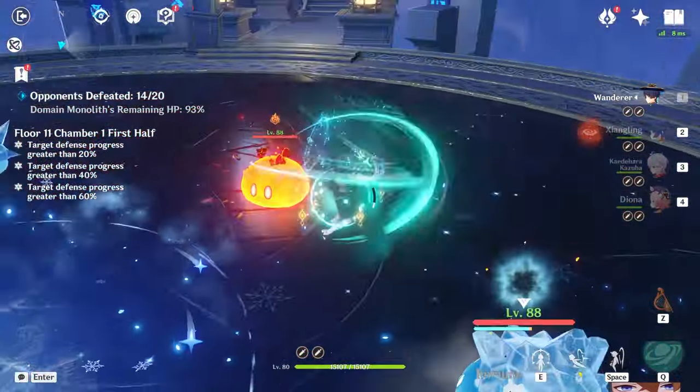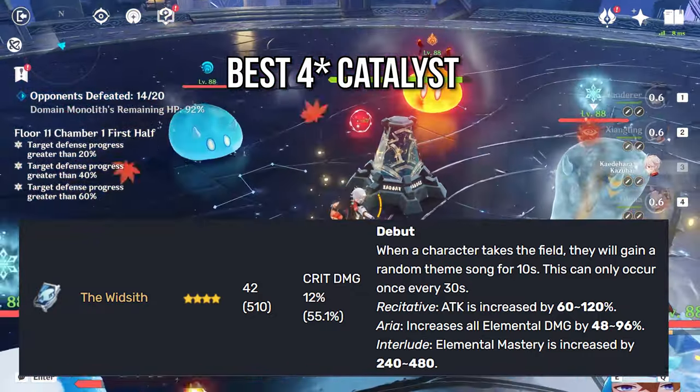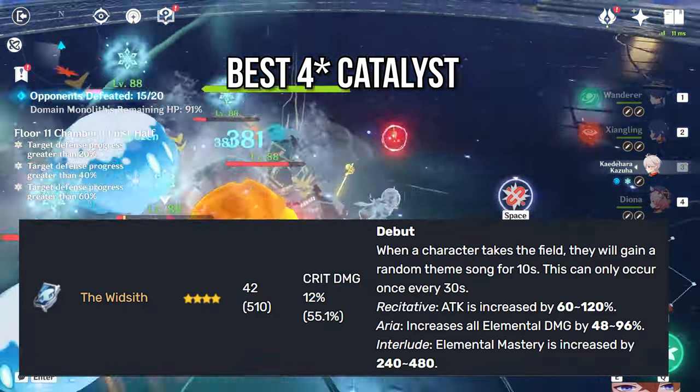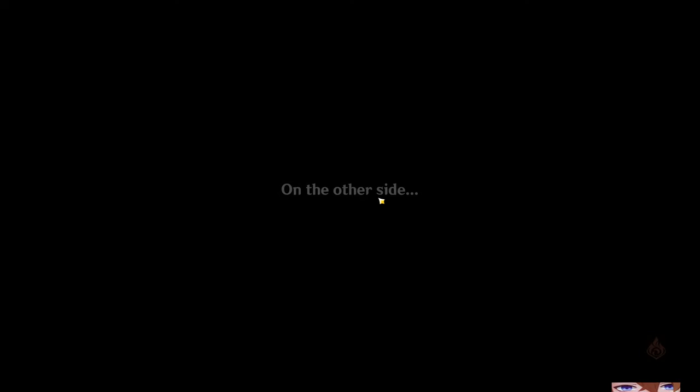If you do not have any of those limited weapons, the Widsith is probably the best gacha weapon. It gives you crit damage and he can use all of the stat rolls, especially the attack and elemental damage increase. All in all, Scaramouche is just able to profit a lot from this weapon.